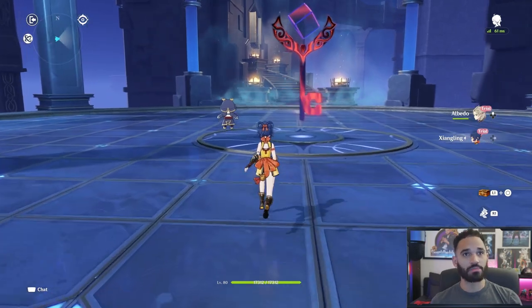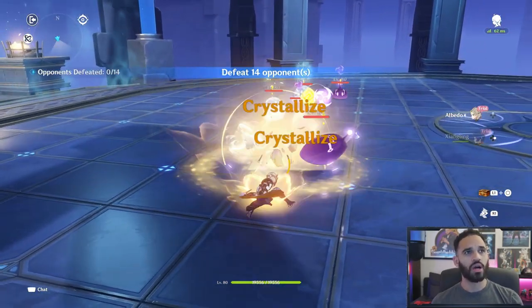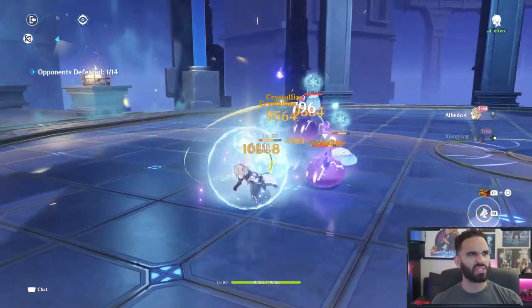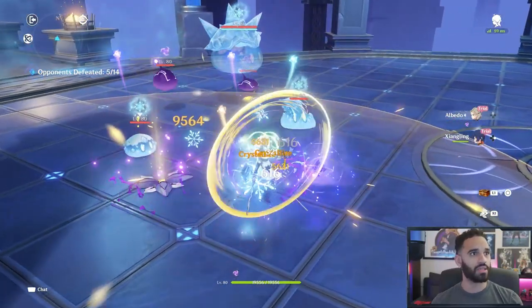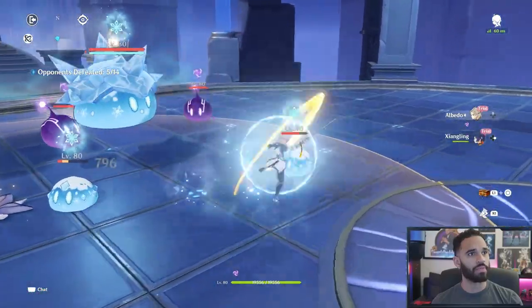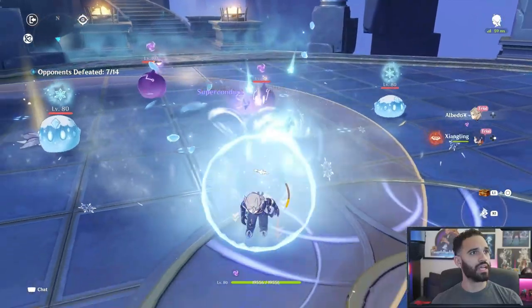Let him get his stacks back up and I'll show you his damage. Remember, we're looking for 10,600 below 50% HP and then 9,300. Look at that — 10,800 right there. 9,500 and 10,800.